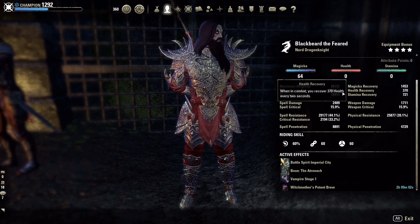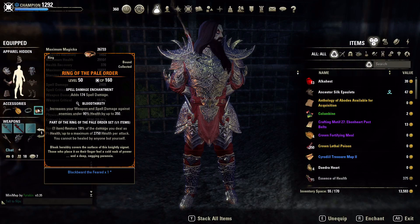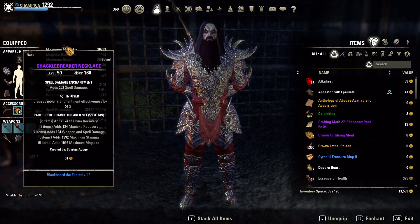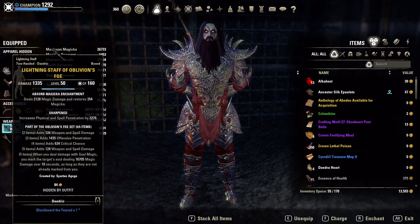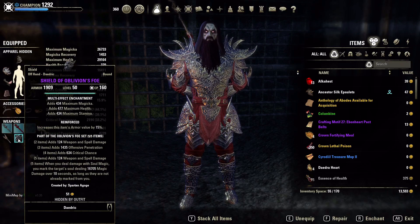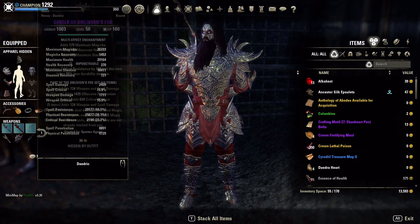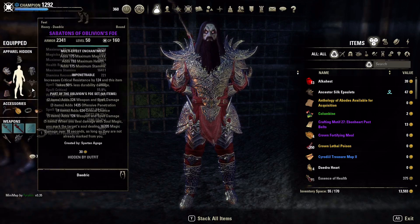Let's recap the setup: Shackle Breaker, Pale Order, and Oblivion's Foe. Prismatic enchants on everything, Impenetrable on the armor, Infused on chest and legs, Bloodthirsty on one ring, and Sharpened on the staff — penetration goes farther than Nirn on dot builds. On the back bar we're running Defending on the one-hander and Reinforced on the shield. Most of this setup is craftable and I'm running it in purple with a lot of success — very user-friendly.